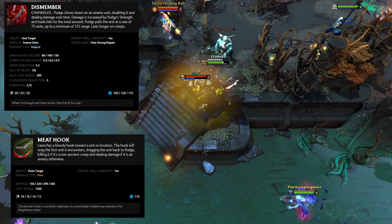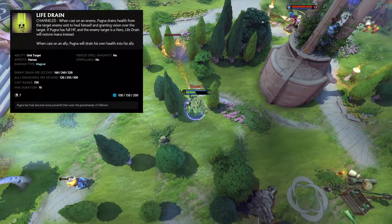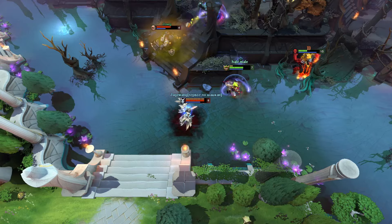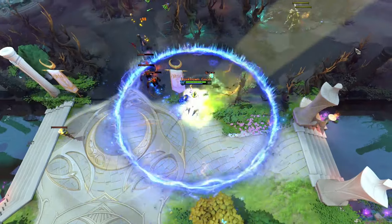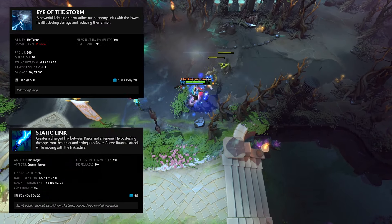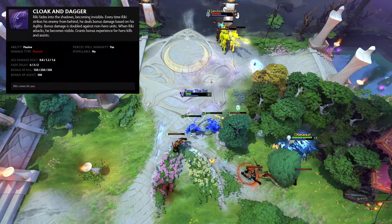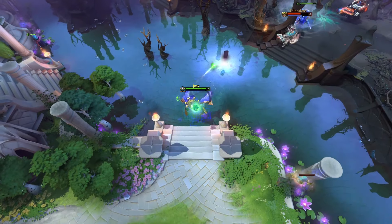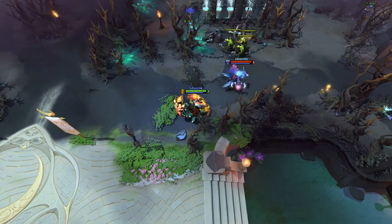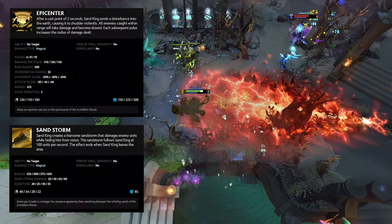His ultimate allows him to stun an enemy if they're very close to him. Pugna is a spell-focused support whose ultimate allows him to steal health from an enemy hero. He can also use the ultimate to give health to an ally hero. Queen of Pain is an elusive core hero whose ultimate deals big damage along a cone shape. Razor is a core hero who can link himself to an enemy hero, stealing their attack damage. His ultimate creates a thundercloud above him that deals damage to nearby units. Riki is an extremely elusive core hero whose ultimate makes him passively invisible. Rubick is a complex support that requires a lot of game knowledge, because his ultimate allows him to steal an enemy spell. Sand King is a teamfight-focused core hero who can create a sandstorm that makes him invisible. His ultimate takes a long time to channel, but after that deals massive damage in pulses around him.